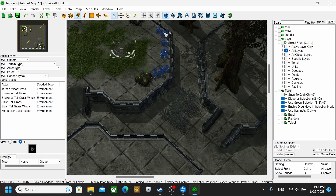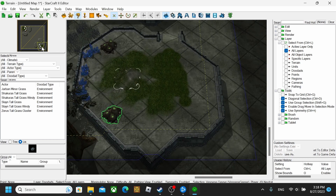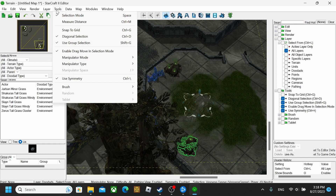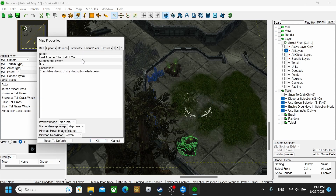After you get that done and all your resources are how you want it and everything is looking good, go to Map, then Map Info. This is where you type in your map's name — like 'Awesome Map.' Then go to Suggested Players — however many players you have, so I'll put 1 to 2. And in Description, just say whatever you want about your map. After you get that, hit OK.